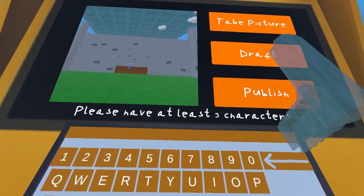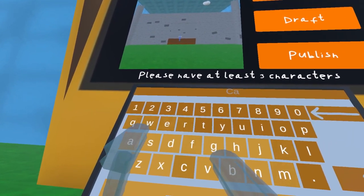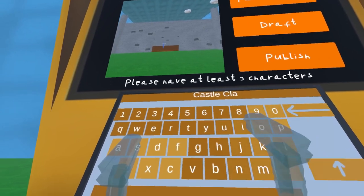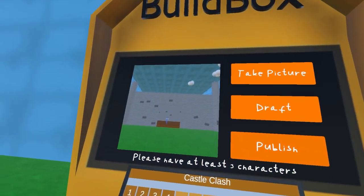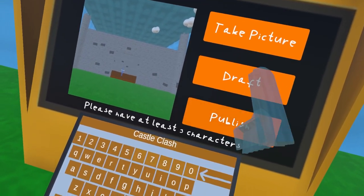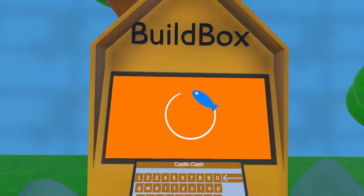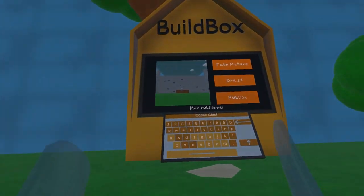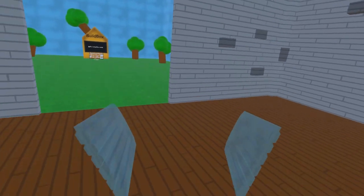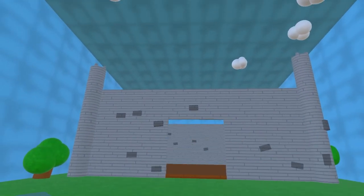Now I have to find a name for my map. If I press publish, I need to have a name for the map. So I'm gonna call this... Castle Clash. This is Castle Clash. And now if I press publish, you'll see this starting to load — just give it a few seconds. There we go, now it's published. Now I'm in a public version of the map — you can see I can't build, the spawn point is gone, and this says 'not in creation mode'. So now all of you can go play it.